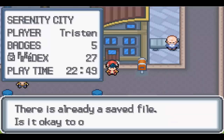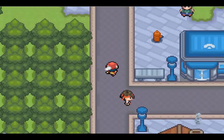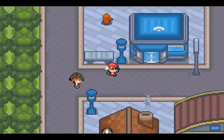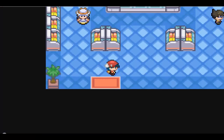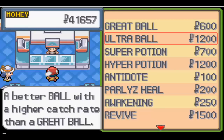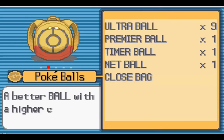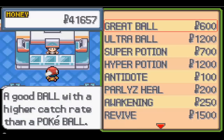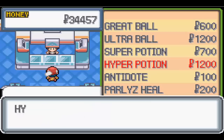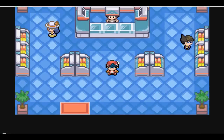Now we are set up for the next gym of the game, but first let's head to the game's power plant. Actually, how much money do we have? We have some money, let's actually buy some items and prepare! Let's see what we are doing on items first - we need a bit of everything. Pick up some Ultra Balls, six more. Pick up some Hyper Potions, eight more of those. And we are set up.